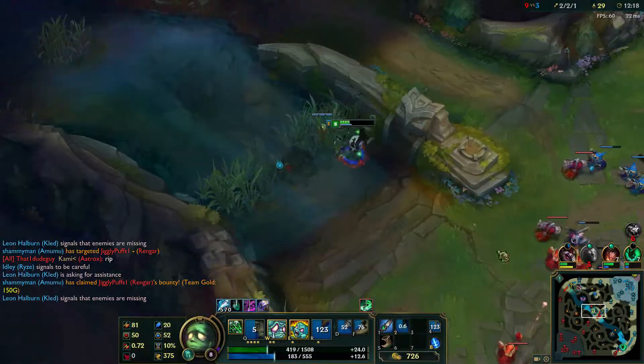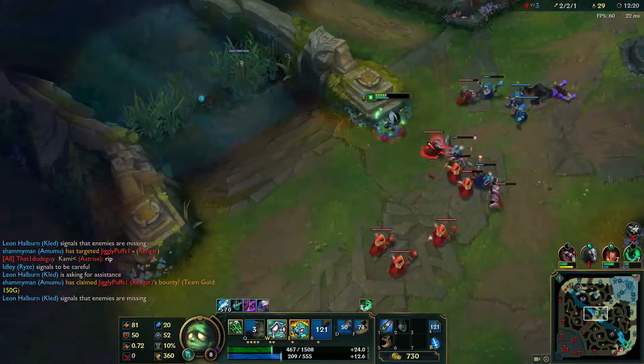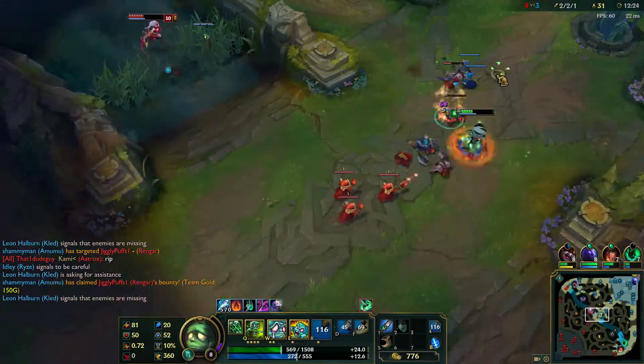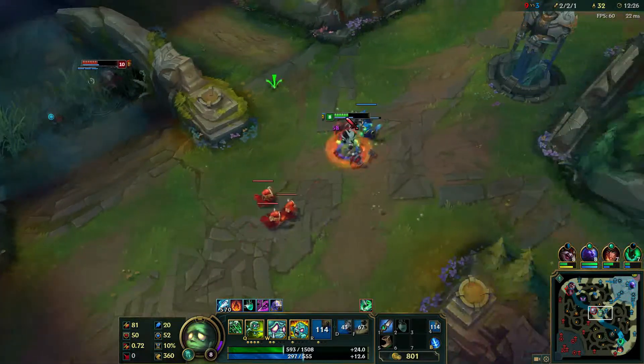For the blue buff, when a champion has this benefit, they will regenerate their mana or energy over time, and it provides a cooldown reduction on their abilities, making it easier to sling out some spells.